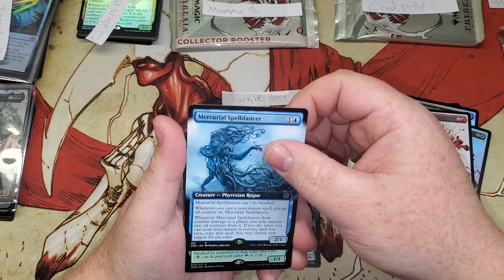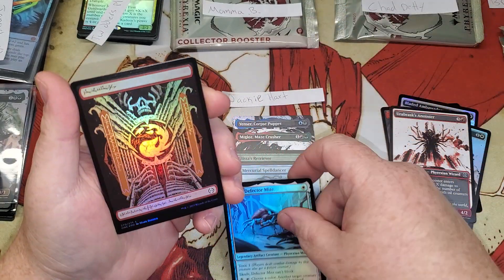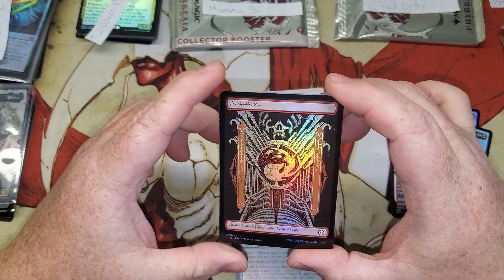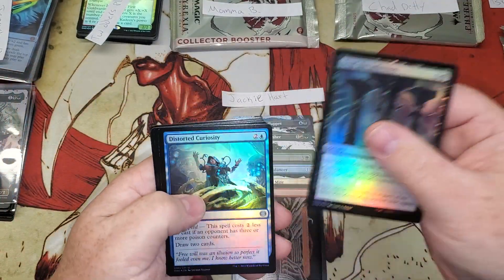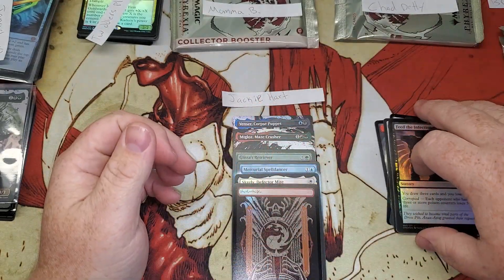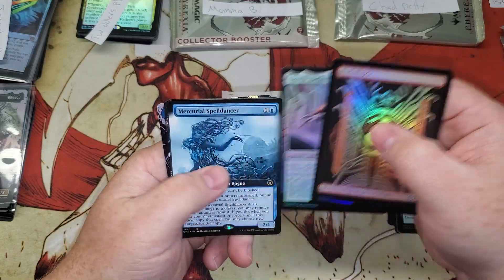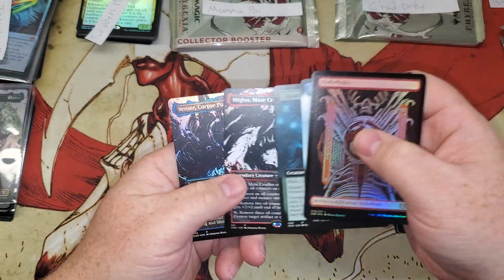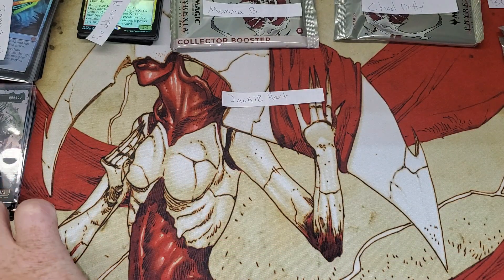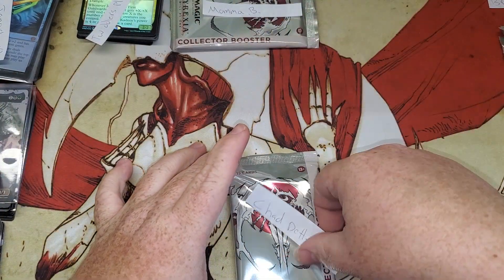Mercurial Spell Dancer. A Scrove Defector Mite — and oh, a Phyrexian foiled Montana, that's pretty cool. Appreciate it Jackie, once again thank you and thank you for your services. No mythics there, but we did get the Phyrexian Montana and a couple other DC cards.